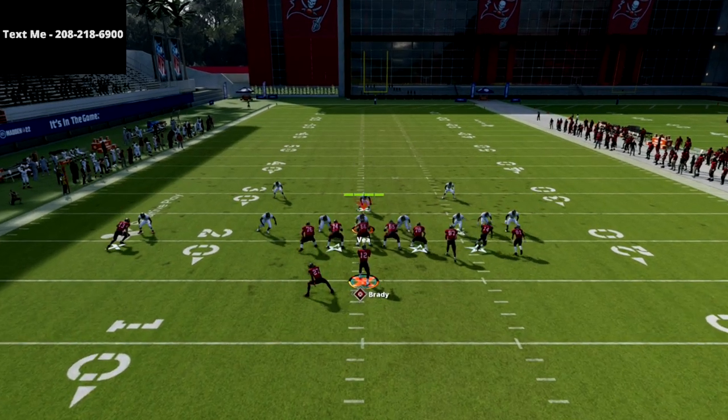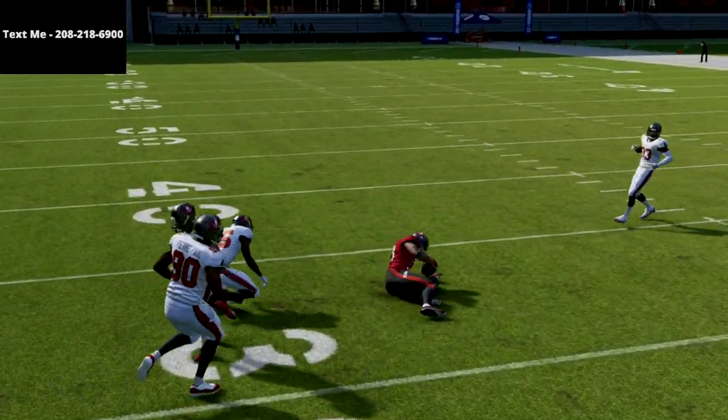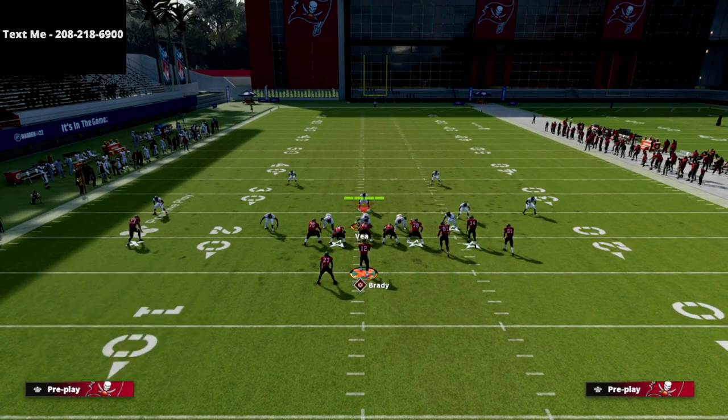Also, let's say they go man coverage — you can just snap and throw that ball right there to Evans quick, and as you see, he's going to be able to consistently beat man to man coverage for you.